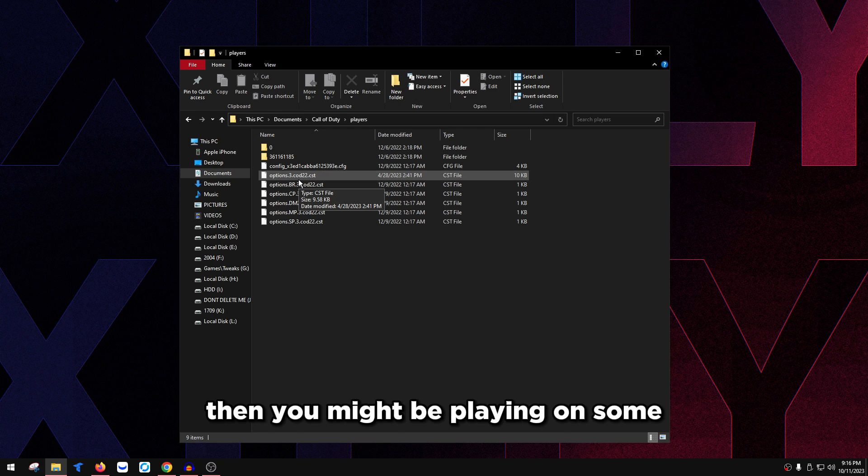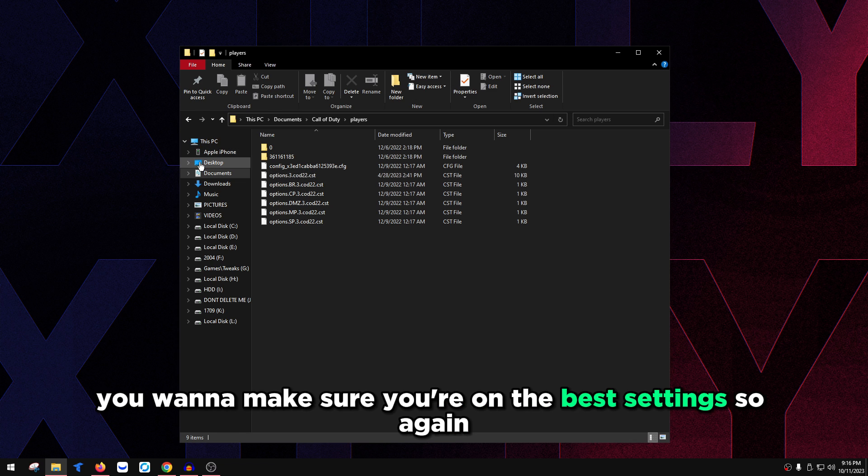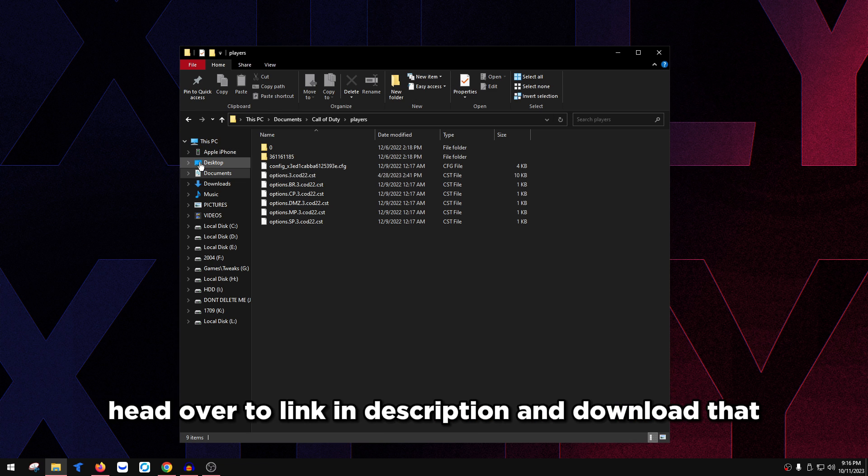If you haven't done that already, go to the link in the description, download those settings, and drag them into the Players folder in Call of Duty under Documents. If you haven't done that, you might be playing on bad settings that aren't optimized. These settings should literally double your FPS, in some cases even triple. But before we do the special tricks, make sure you're on the best settings first.